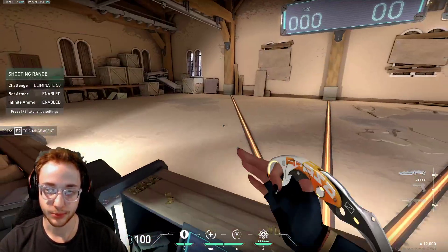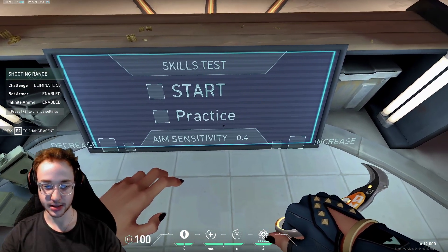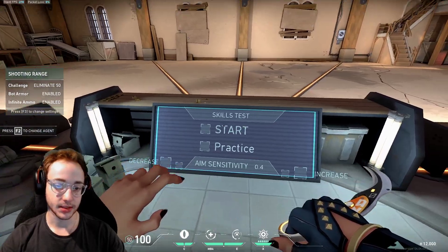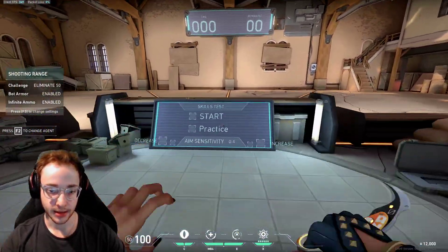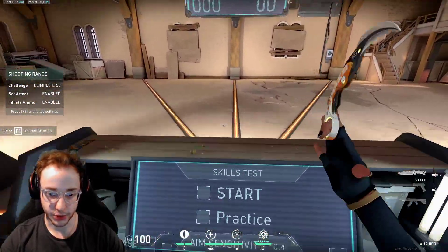Today I'm going to be teaching you how to aim train if you have a higher sensitivity like me. My sense isn't crazy high, but it's up there — it's 0.4800. If you guys have a sense, let me know what your sense is in the comments below with your DPI. My sense is 0.4800.